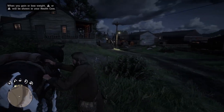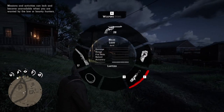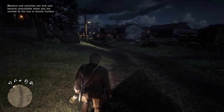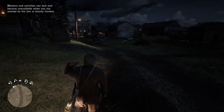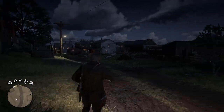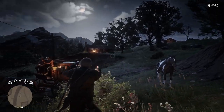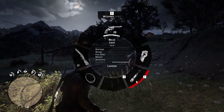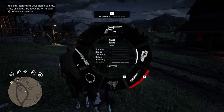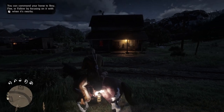Next up we have Stash That Lantern, also by Pixie V. This mod lets you equip a lantern and then attach it to your satchel so you can still have all that wonderful light around and use a long gun at the same time — really useful when you go exploring caves. In vanilla Red Dead you can only use a pistol and a lantern. Also with this mod, you can equip a lantern to your horse's satchel and ride around with some light.